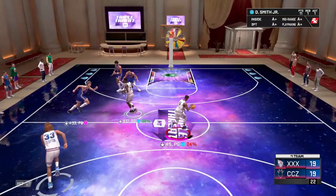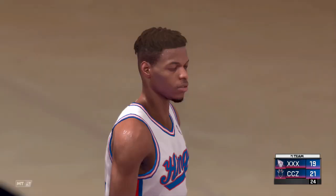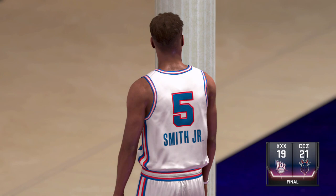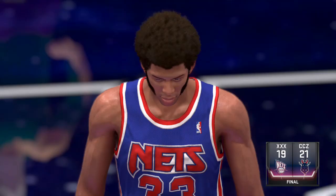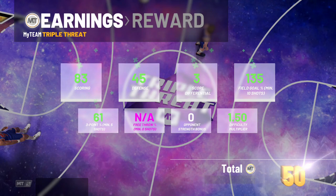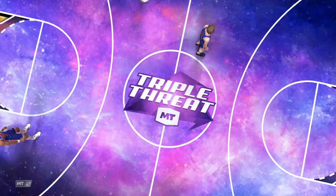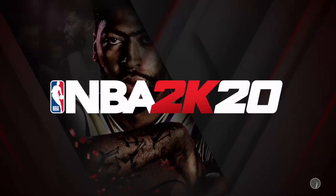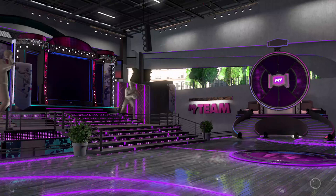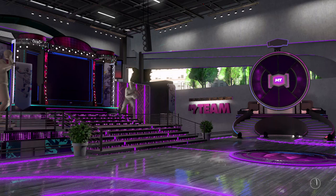I rarely run into bigger point guards because I don't use big point guards myself, so the matchmaking is kinda set up so you don't run into those people all the time. I like running with budget cards — the sim cards, the spotlight moments cards, cards under 50K MT. Dino Raj is one of my favorites. You shouldn't automatically tell your whole audience not to use these cards. Look — ball game! I use those cards you said don't use and I just beat Ben Simmons. It isn't like that every game.